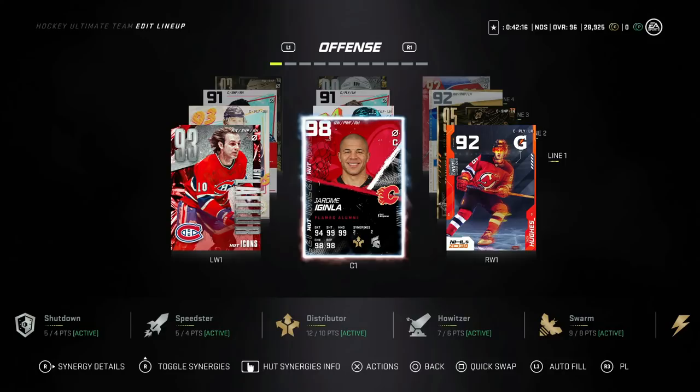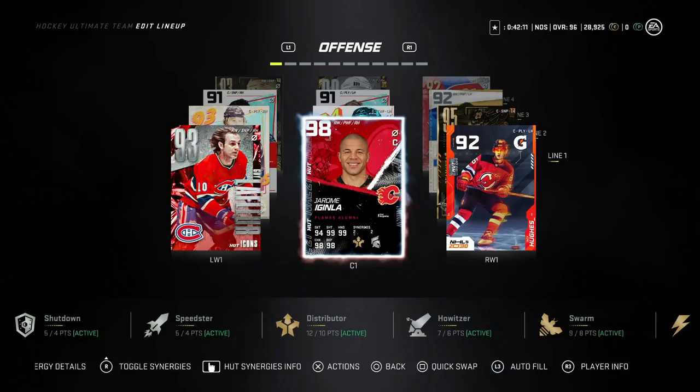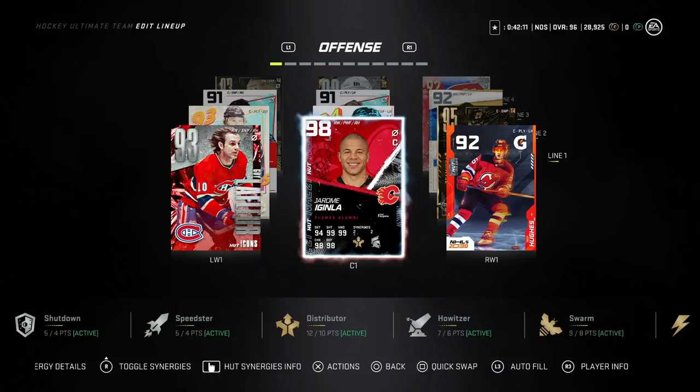The first thing I want to talk about is lineup placement. If you get Jerome Iginla, you can put him at center or on the wing. I did both and I much rather have him on the wing. You'll see my stats here — I only play Division 1 Rivals and HUT Champs, so any card that hovers around a point per game is extremely valuable in my opinion. He's got 24 points in 26 games.